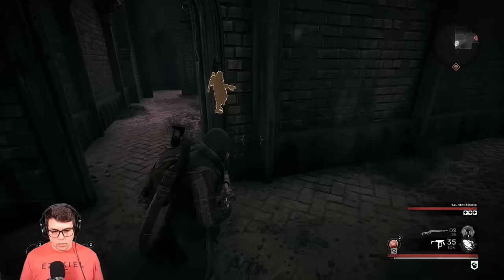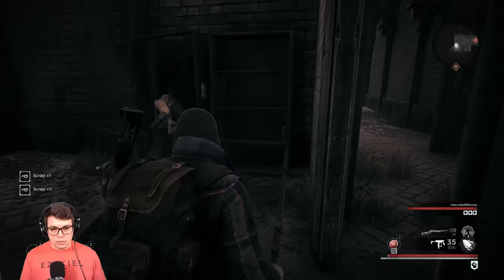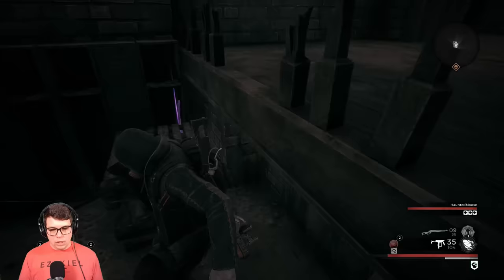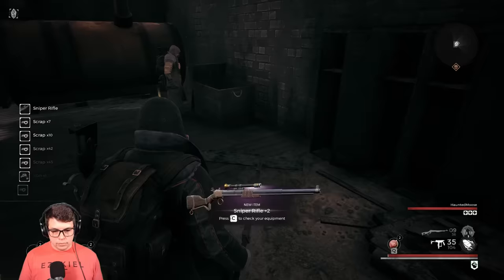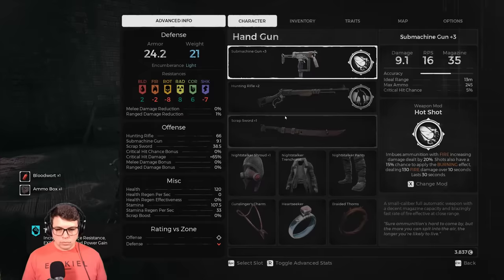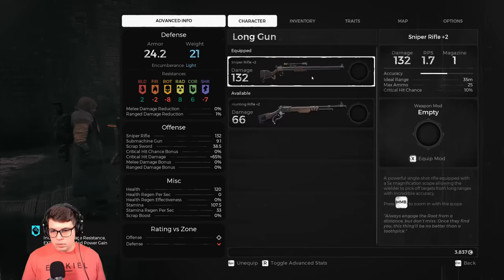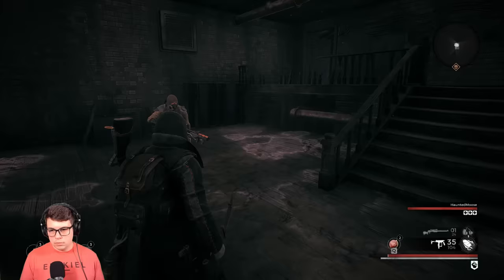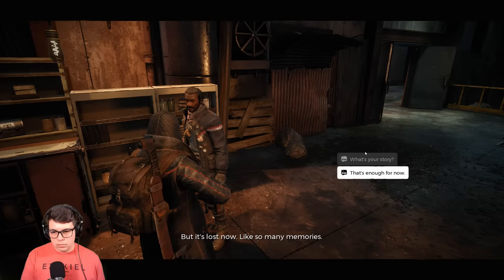Next up is the sniper rifle, which is incredibly easy to get — it's literally just going left instead of right. Once you get to the Church of the Harbinger you'll find the Root Mother. After that encounter the wall collapses showing the obvious path to continue the story, but instead of going through that wall, face the Root Mother's throne and take the hallway to the left. Follow it all the way to the end until you see a doorway with pipes along the wall, take a left down a ramp to the basement, go all the way down, drop off the side, and you'll see some lockers with pallets in front. Destroy the pallets — you'll see the purple beam — and the sniper rifle is inside the locker.